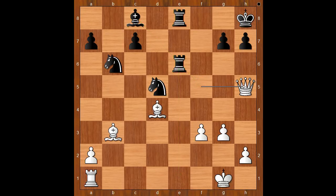Queen to h5. c5 — let's take it back. If some random move, then queen to f7 is unpleasant. c5 attacking the bishop, bishop takes on c5.